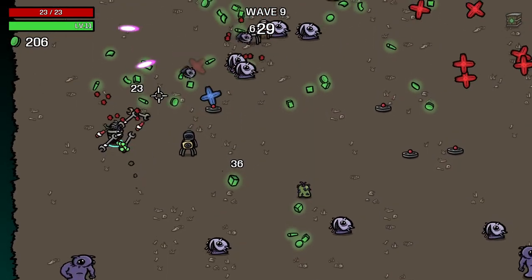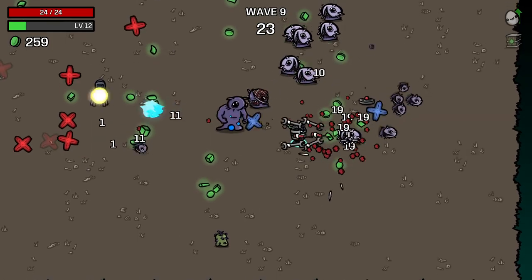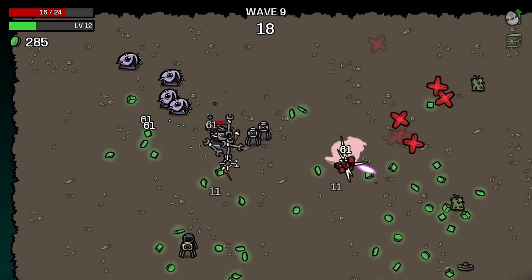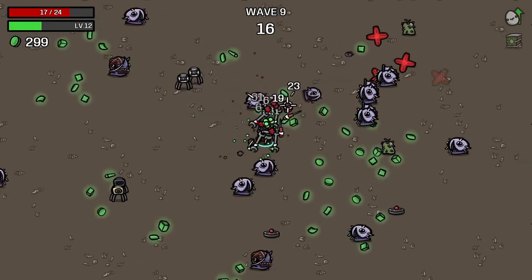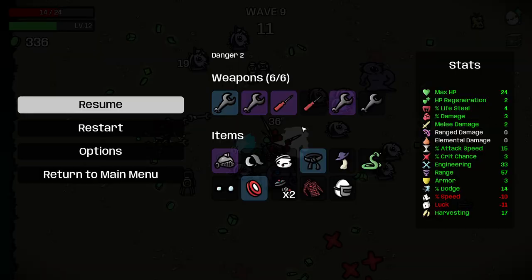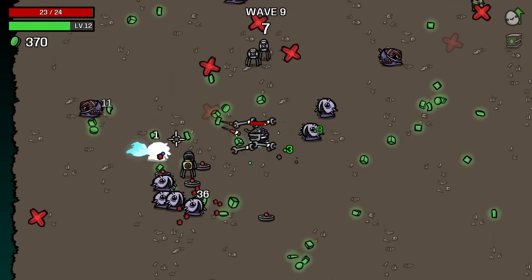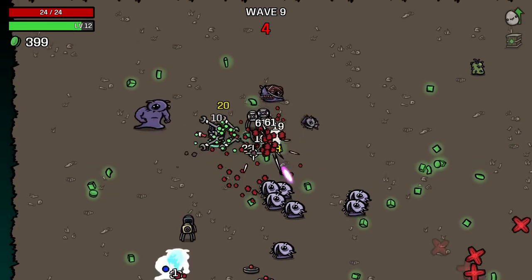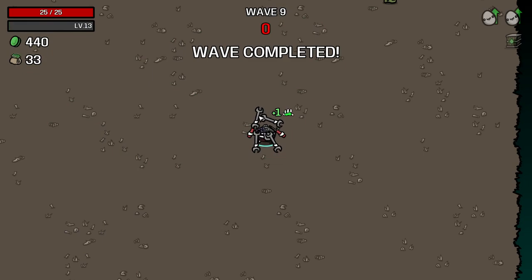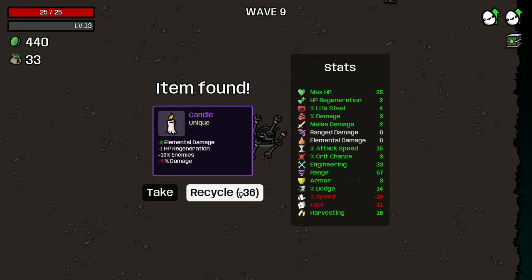I'm liking this. The laser turrets are doing great. I don't know if attack speed affects them at all — I don't think it does. It would be nice if there was an item that made your other stats affect turrets a little more. We do have a good bit of lifesteal here — four percent isn't exactly great, but it is going to keep us afloat for now in the early days. We're getting really good material gains here.